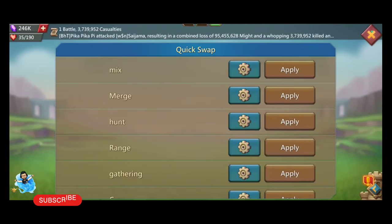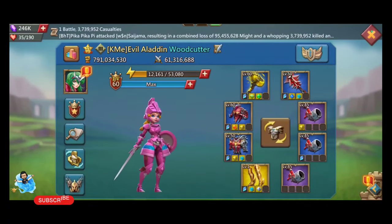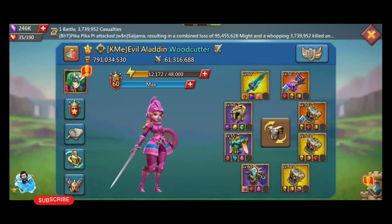My hunting gear — you can see these are my hunting gear, I made them free-to-play from Guild Fest. My cavalry set I like very much because I have mythic and extra gear on my cavalry set.